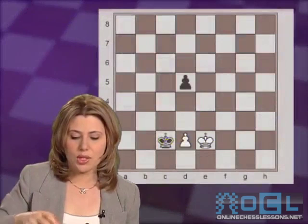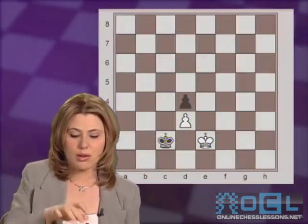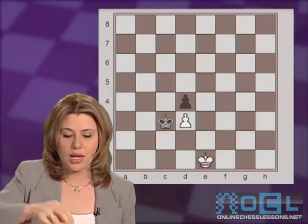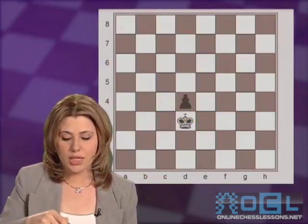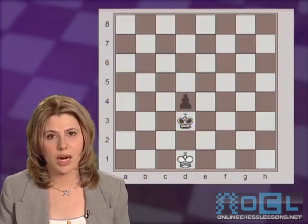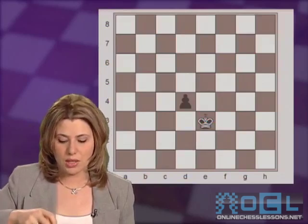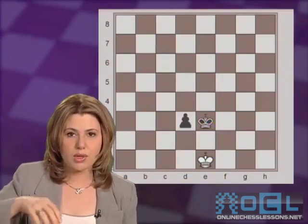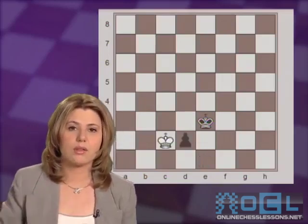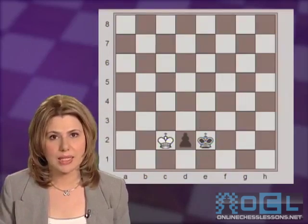After Ke2, d4, d3 does not help the cause either, because after Kc3, again white must give up the pawn. And even though white would gain the opposition here, black's king is already on the third rank. And in this case, this doesn't help because after Ke3, Ke1, d3, Kd1, d2, white must get out from the promotion square, followed by Ke2, winning for black easily.